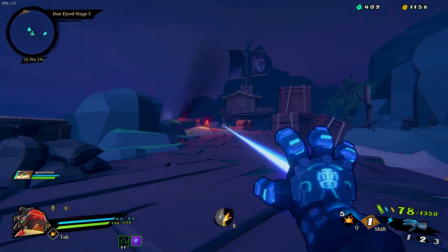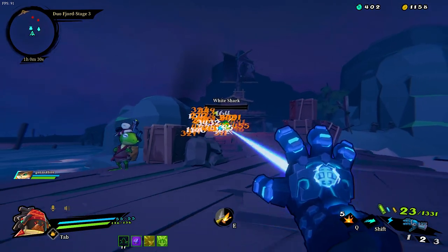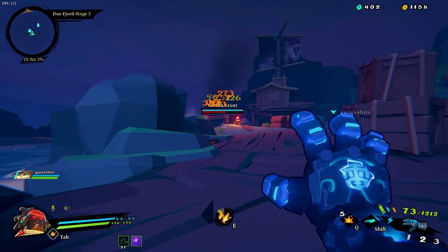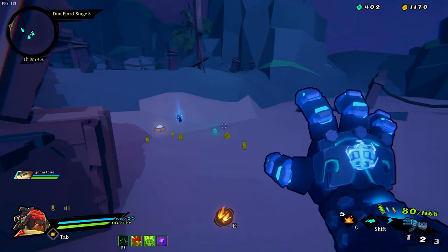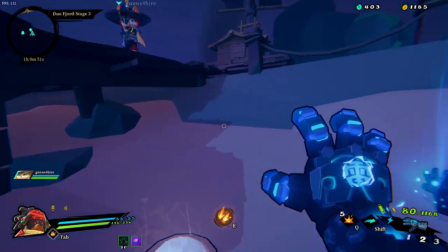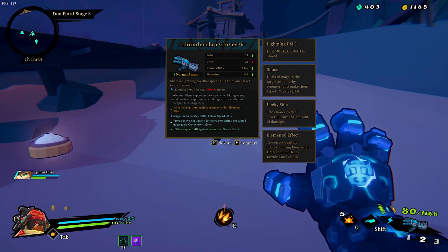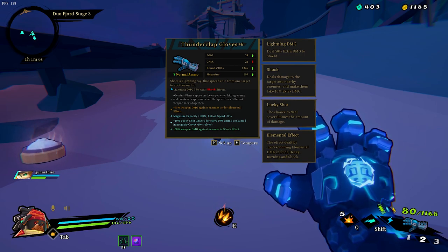They're here - white shark. Big time - you got to get in the swing of things. Guy gone. He gone. I'm going to go after that. Another glove - level six glove. A biscuit down here. I should have waited because then I could have gotten this scroll. This has got a Gemini effect - plant a spore on the target when hitting enemy and creating an explosion when the spore from a different weapon meets together. 65% weapon damage. I lost some of my health for a scroll.